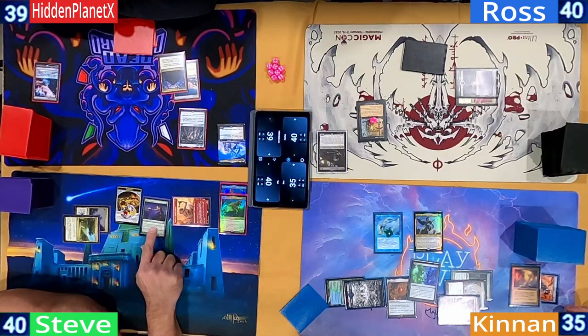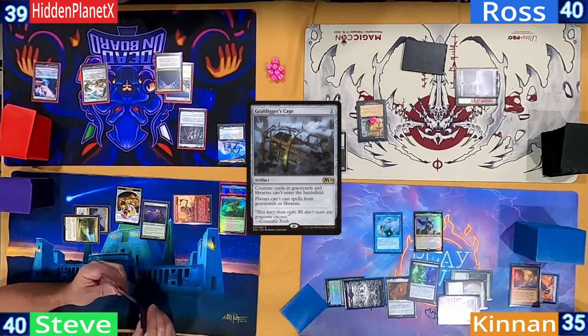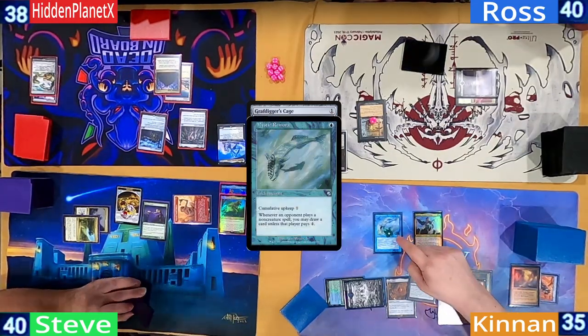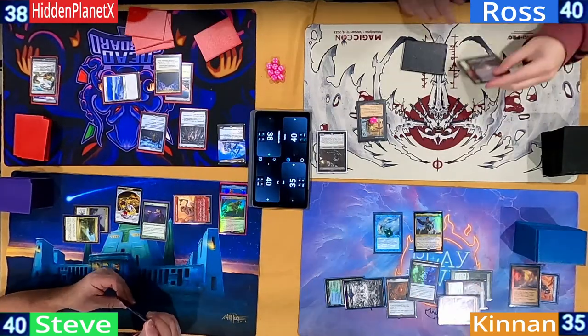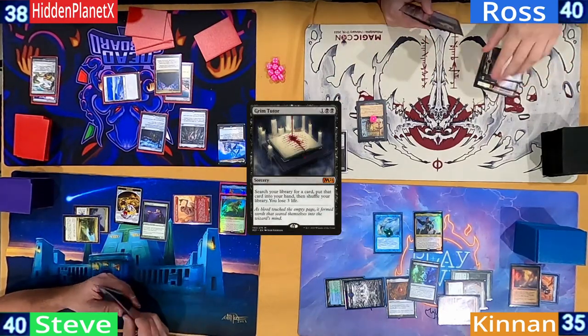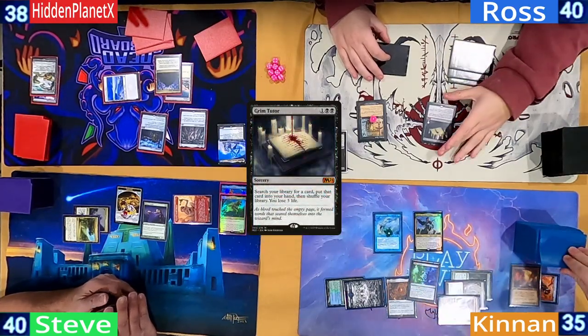Hidden plays a Windswept Heath, cracks it for a Plains, and casts a Graf Digger's Cage — giving a card to Kinnan, though it's worth it to slow Kinnan down. Ross untaps, removes a Suspend Counter, plays another Snow-Covered Swamp, and casts a Grim Tutor, giving a card to Kinnan as he searches.